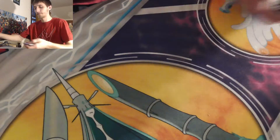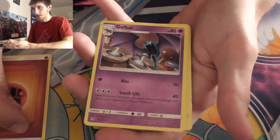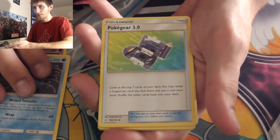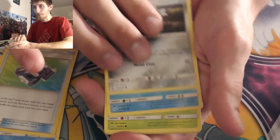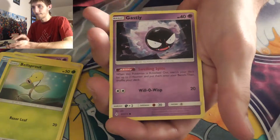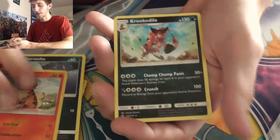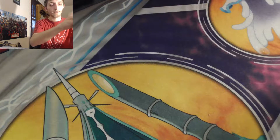Loose pack one — there's your code card: fighting energy, Golbat, Tentacruel, Poke Gear 3.0, Aron again — pulled him in every pack — Seel, Bellsprout, Gastly, Carvanha. Groudon is a reverse and the rare is Crawdaunt again. Come on, so far we've pulled nothing — that's not good.